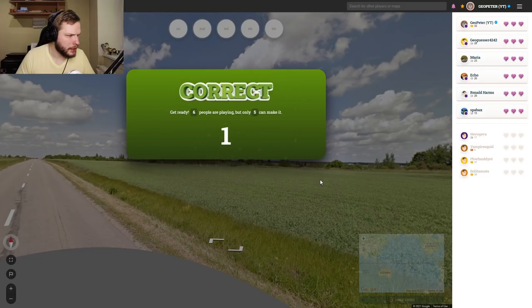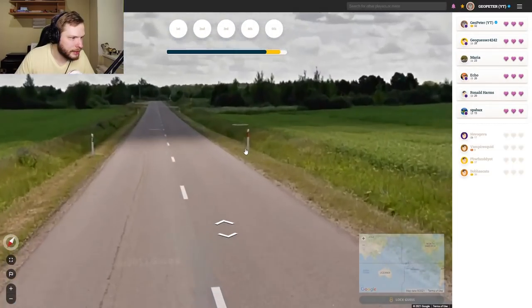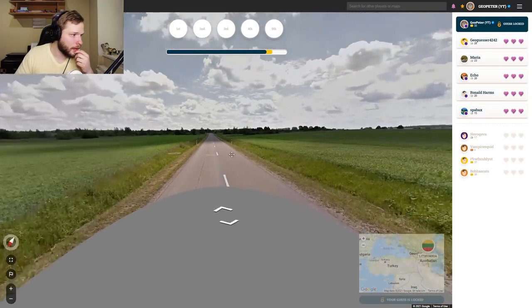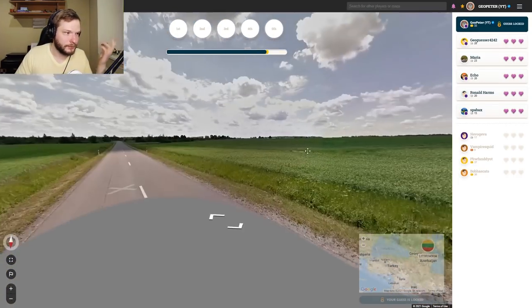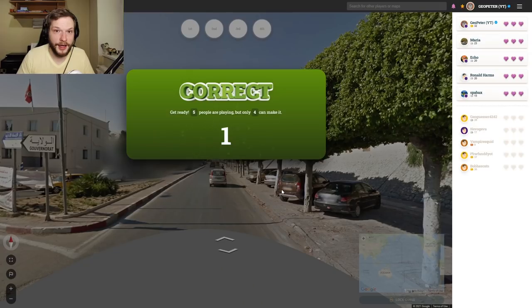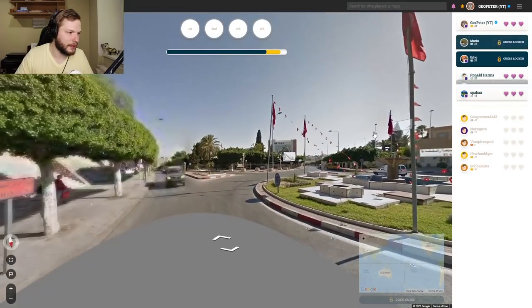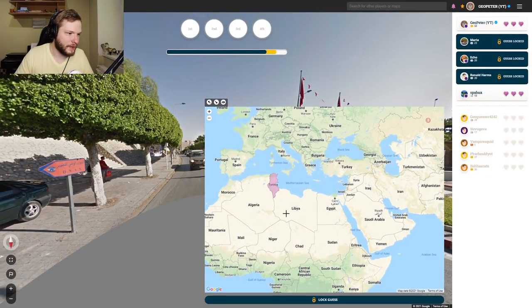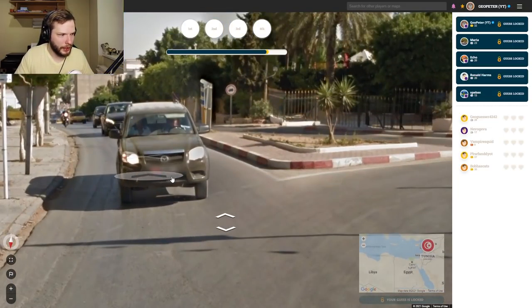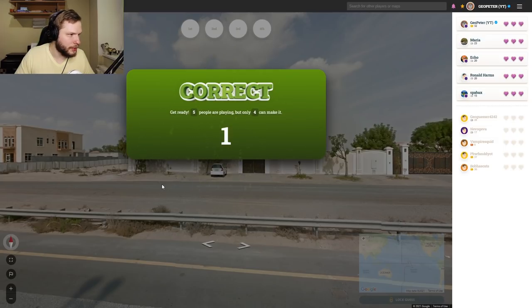We have some bollards in the distance. This is a Lithuanian bollard — so let's go there. If you know your bollards, this is an easy round. Next round — we immediately see a flag right there. This is a freebie, lots of Tunisian flags. And also this follow car again — speaking of follow cars, you can often see this follow car in Tunisia with this black and red license plate.